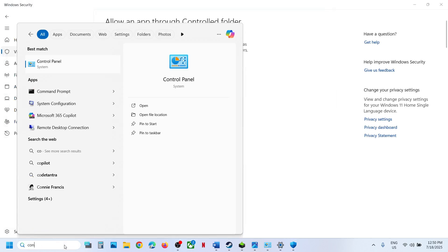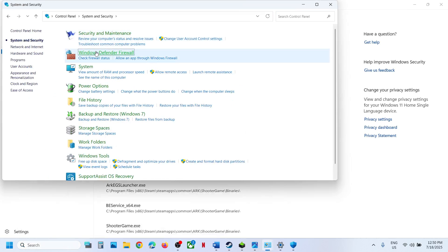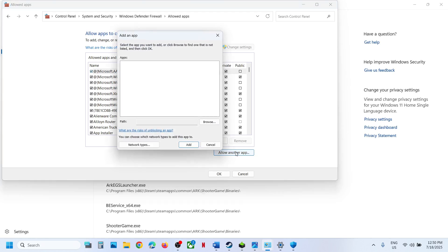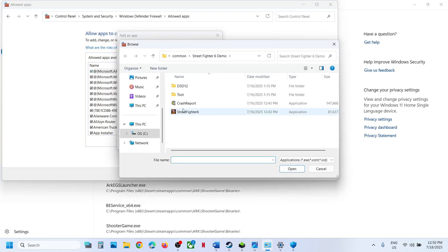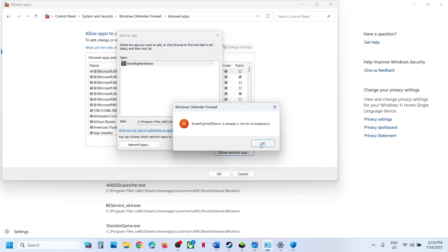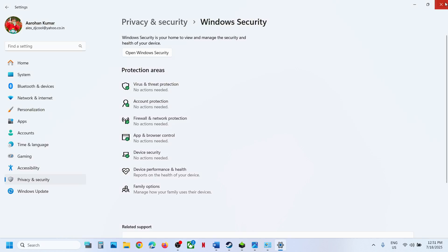Now type Control Panel in the Windows search box. Go to Control Panel, then System and Security, then Windows Defender Firewall. Click Allow an app or feature through Windows Defender Firewall, then Change Settings, then Allow Another App, then Browse. Select the game EXE file, click Open, and then click Add. Once the game is added, launch the game and check.